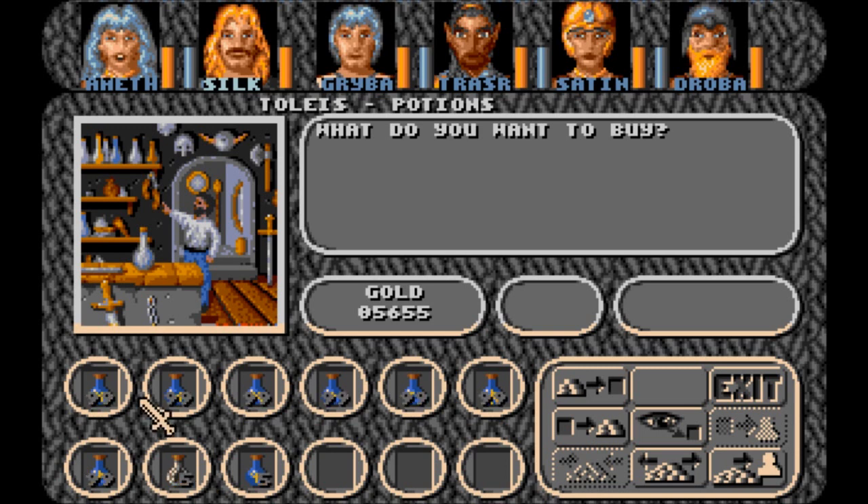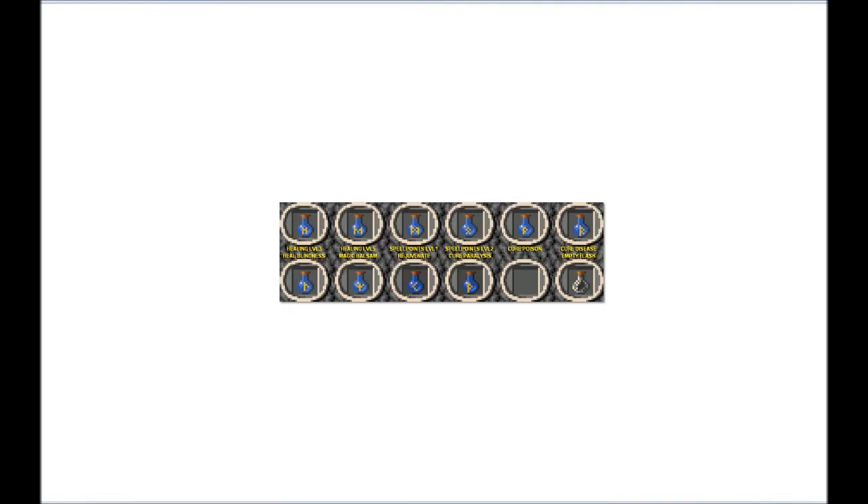I don't know what these all are, actually. I have a guide on it. You guys are watching. So I'm going to switch this to my other monitor, but you guys want to see it right now. This is healing level 3. Healing level 5 with the big M — gives a good amount off. And spell points level 1. Spell points level 2. Cure poison is the P. Cure disease is this R kind of thing. Heal blindness. Magic balsam. One of us has that. I think you apply that to a weapon.